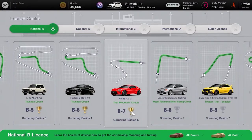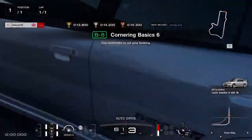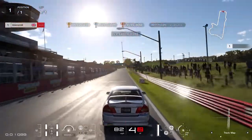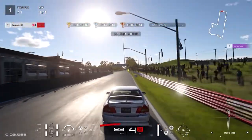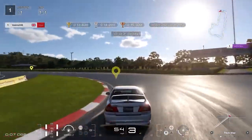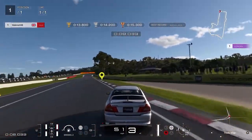For license B8, Corner Basics 6, brake with medium intensity at the street light just before the 50 meter board, brake into the corner, then release and apply full throttle as you hit the apex. To get the gold you need to do this in less than 13.8 seconds.